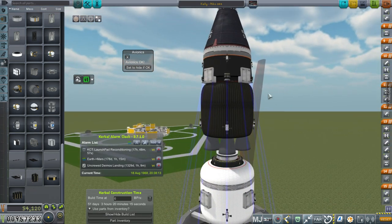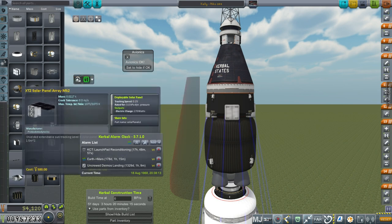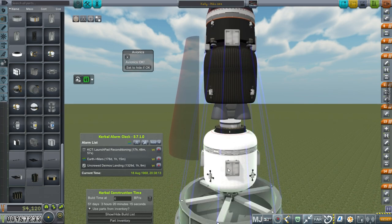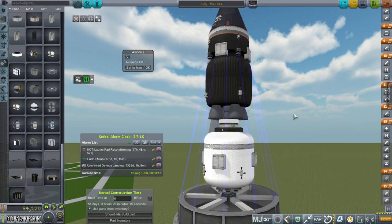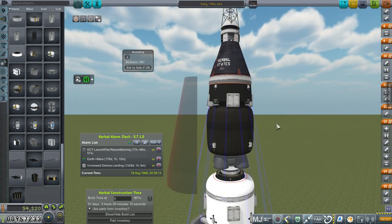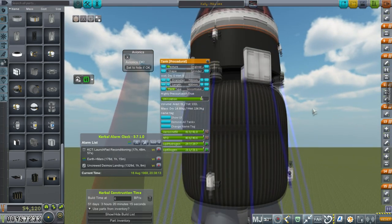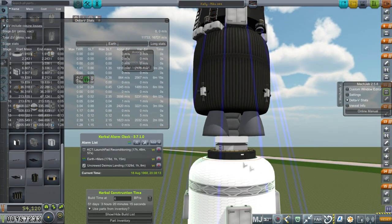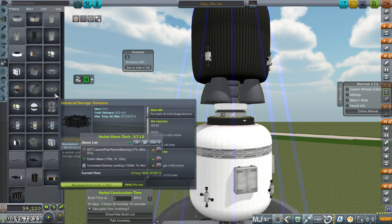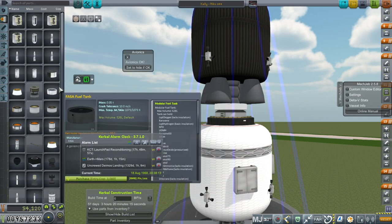So with the fuel cells and these upgraded solar panels, we're talking about more than 2 kilowatts more power than we had before. The trouble is whether we're packing enough hydrogen and oxygen. I could reduce the aerozine and N2O4 and add more here. This portion will be bringing us back, so we can always use it to refuel our hydrogen and oxygen. Let's just add some extra hydrogen and oxygen tanks.